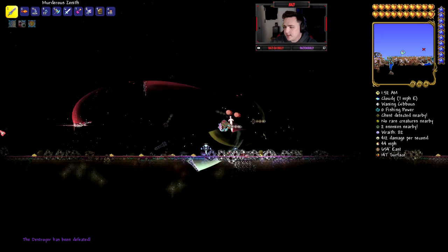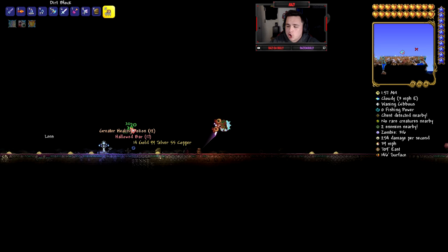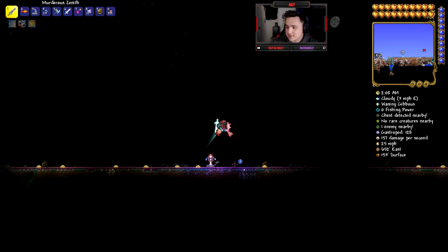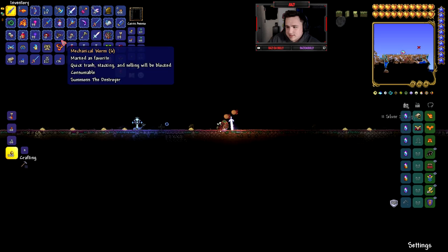The Terror Prism took out the Destroyer — hopefully you guys are enjoying the gameplay so far. You clicked on this video obviously looking to get the Terror Prism and maybe see some content on it because you like the item. It kind of reminds me of a samurai sword — it floats on your back like a magical samurai. I like it, it's dope.